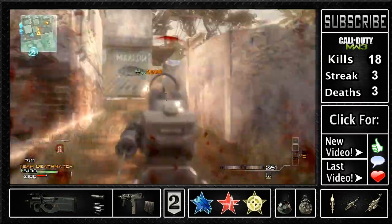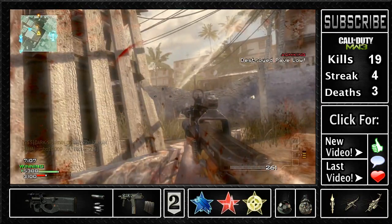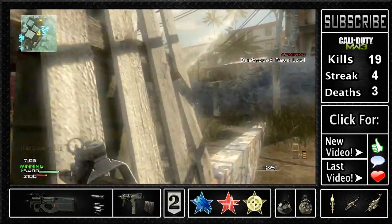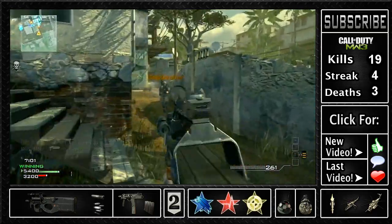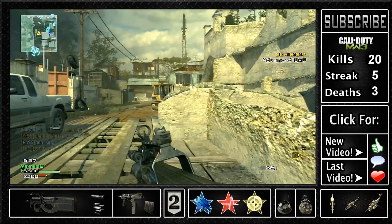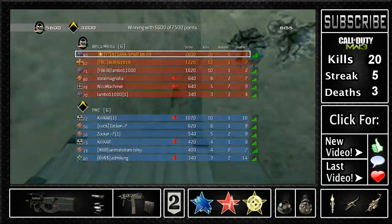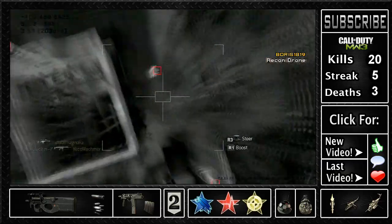You should always use a submachine gun in team deathmatch because it's about whoever gets the killstreaks first. If the enemy team gets an attack helicopter and you're playing by yourself, you either have to run a stinger missile or do something about it. The way to counter that is to press the enemies, make sure they're not getting killstreaks, and make sure you and your team are the only ones getting killstreaks.